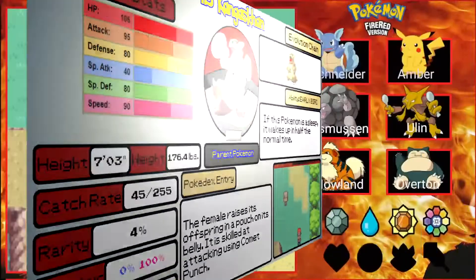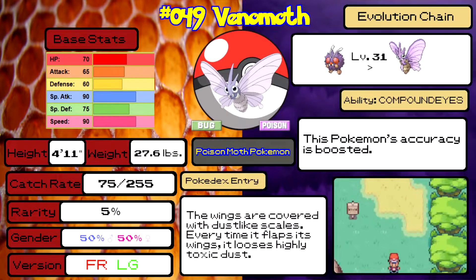Next up we have Venomoth — number 49 in the Pokédex. Venomoth is a Bug and Poison type, the evolved form of Venonat. Its stats are okay for a Bug type, it's got lots of weaknesses, and it can learn some Psychic attacks as well as the standard powder moves. Shield Dust is a nice ability. One thing I never understood about Venomoth is that even though it is clearly shown to be flying, it can somehow be hit by Ground type moves.